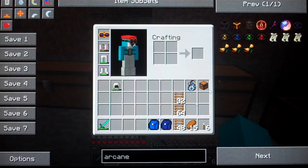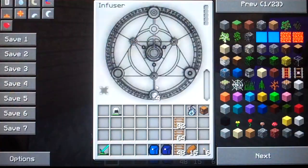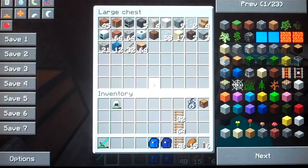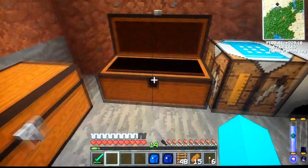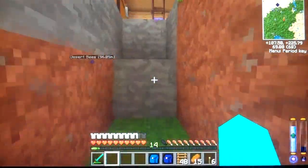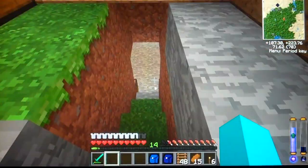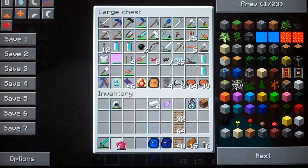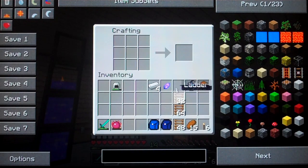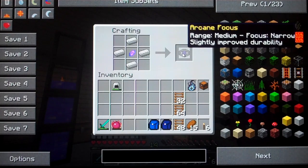I was having a look at how to make one of these arcane focuses as well. When you go into options and come back out and your chest stays open, that's a bug — I don't know how you'd fix it. I did go out and get some more crystals. There's something else you can do with a philosopher's stone that's really quite useful — you press C with it and it turns into a crafting table, instead of me running around like a headless chicken. There we are, an arcane focus. Range: medium, focus: narrow. That's just a normal one.